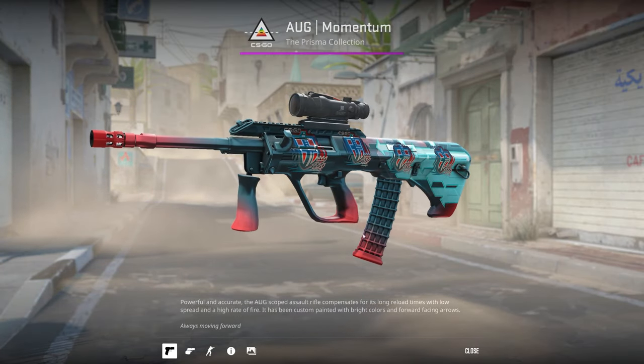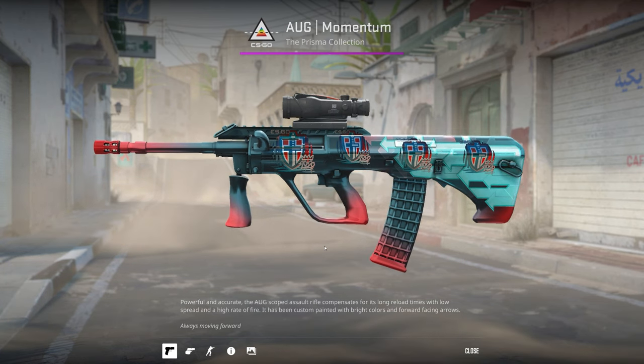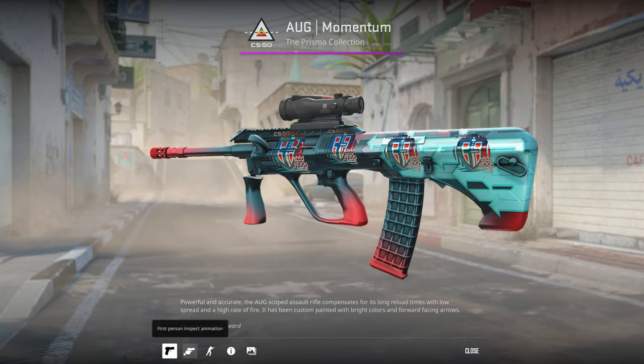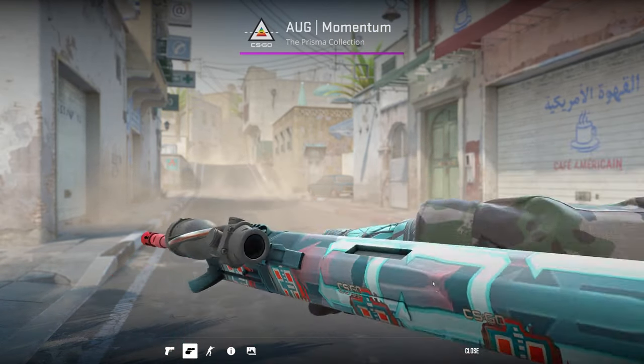I unboxed this Factory New AUG Momentum and then just crafted it with these color matching stickers. The cyan looks really good with my gloves, but to be honest I never use this weapon.